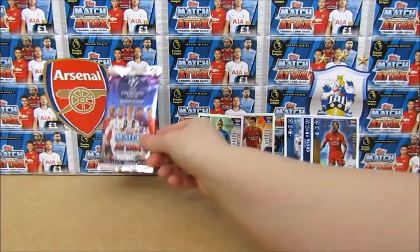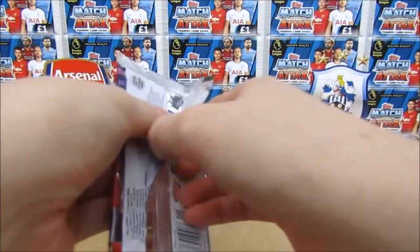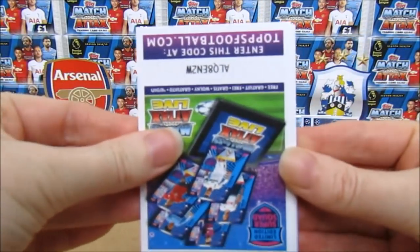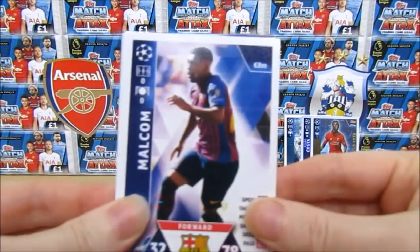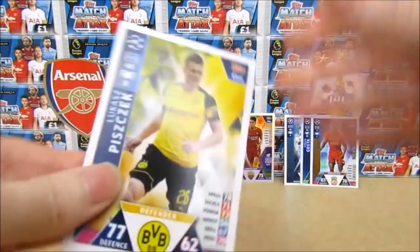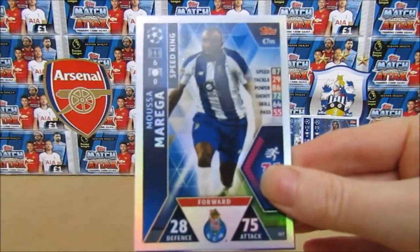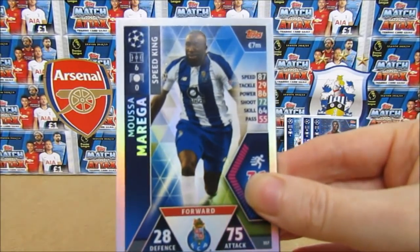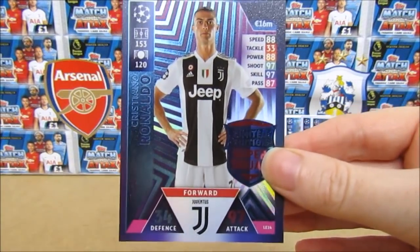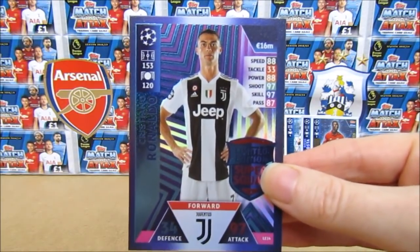Okay, so the last pack of the blister, which contains the limited edition, and I am still hoping for that Ronaldo. There's the code — I don't think you can use them yet, but never mind. We have a Malcom, a Ferland Mendy, a Piscits, and then the Galatasaray badge. Then we have a Marek Speed King — great pack, two inserts. And yes — here it is — the Cristiano Ronaldo Super Squad limited edition!